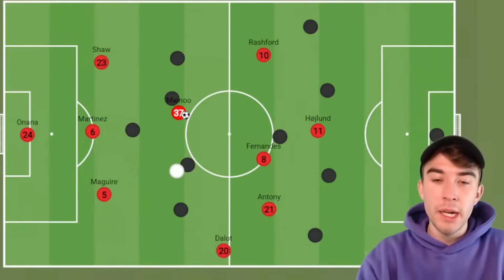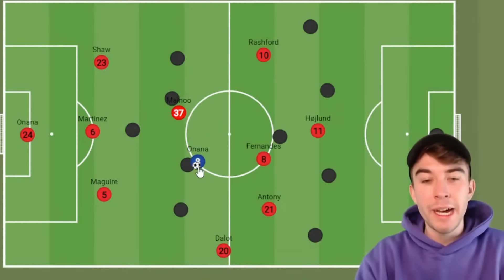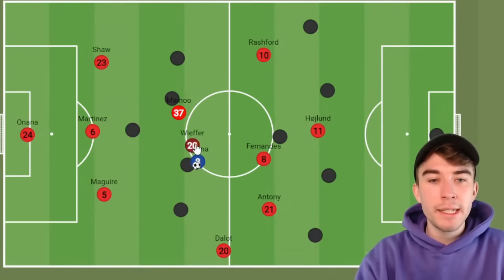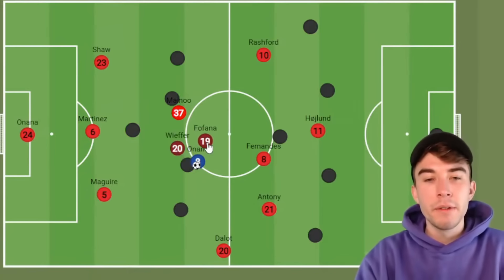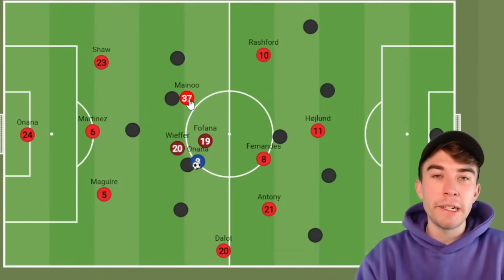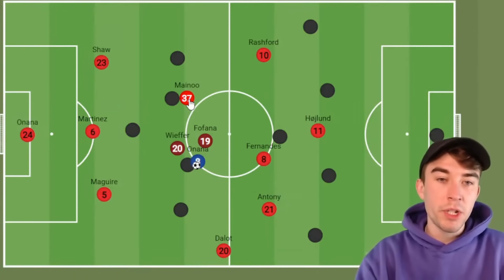Then there's Amadou Onana, who again ticks all of these boxes. He's freakishly tall, unbelievably athletic, quick as well — much quicker than you would think. That long stride length allows him to cover so much ground. He is a true ground eater, very good in the tackle whether standing or sliding. On the ball he's better than people think — people see his big lanky physical frame and assume he won't be that great on the turn, but he is still quite technical and able to turn. I would say the same for Onana, Wieffer, and Fofana. This is the profile which could work for United, and the profile next to Kobbie Mainoo which I prefer most.